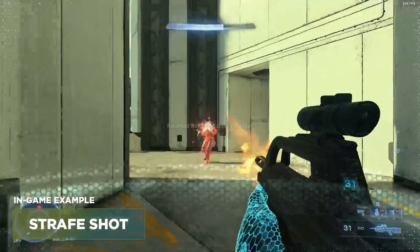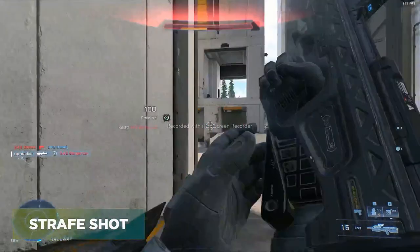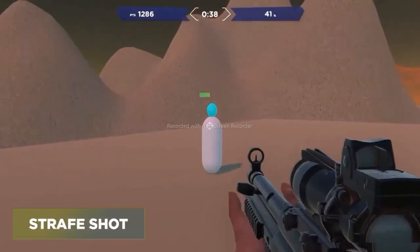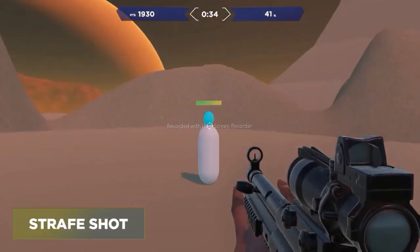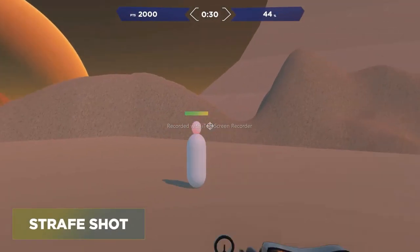The next task is Strafe Shot. This is a very common scenario in Halo — you're on even ground with your opponent, strafing, dodging, and trying to shoot. Try to go for three full bursts like you normally would. And then when the shields are down, the head will turn red — that's when you can land one headshot and get that finishing kill.